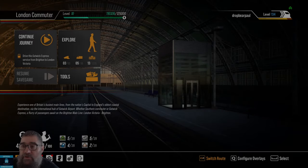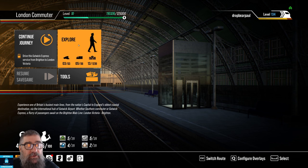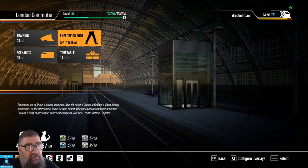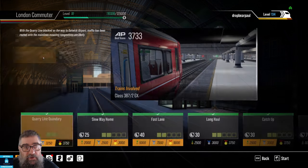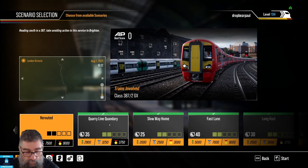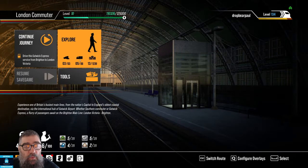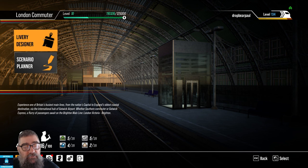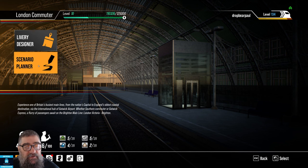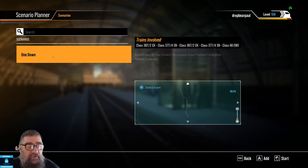I've installed the requisite DLC — East Coast Way and London Commuter. Let's pop in and see where they turn up. You may recall we subscribed to the scenario 'One Down' by British Ace. The ones that you subscribe to don't turn up where the other scenarios are in the game — they turn up where your own things go. So you go into Tools: liveries turn up in Livery Designer and scenarios turn up in Scenario Planner.